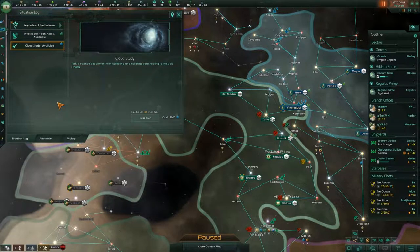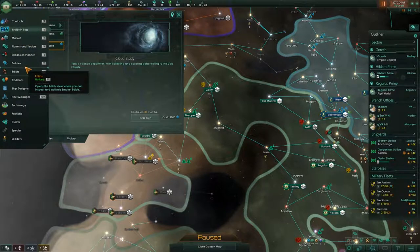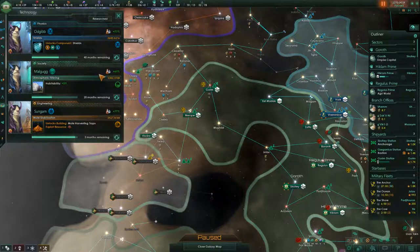Cloud study — take a science ship for collecting and collating data relating to the void clouds. I don't think we do that, though, because it takes a long time. Right now we want the shields to pop out as soon as we can get them, so I think we hold on that.